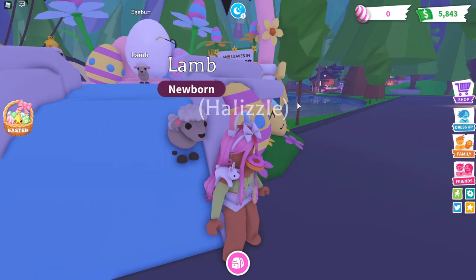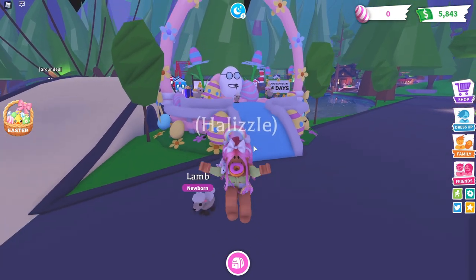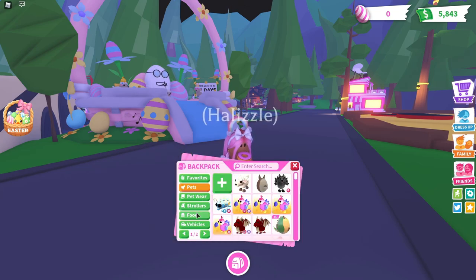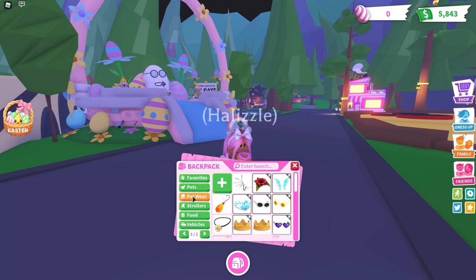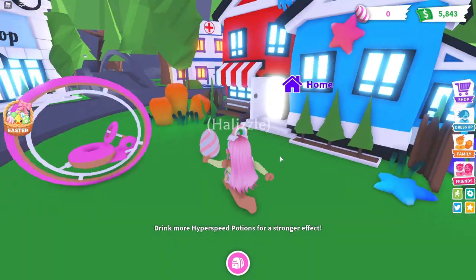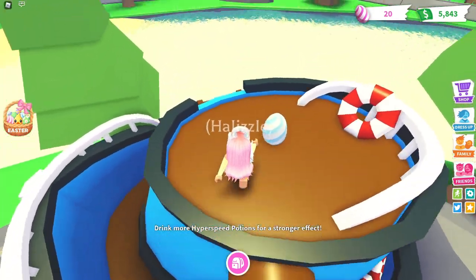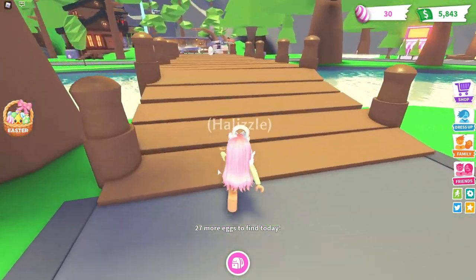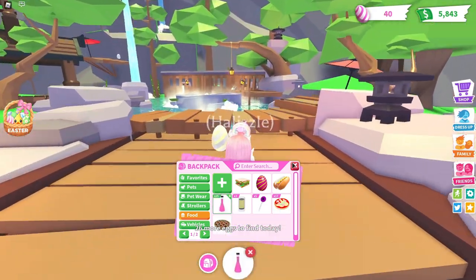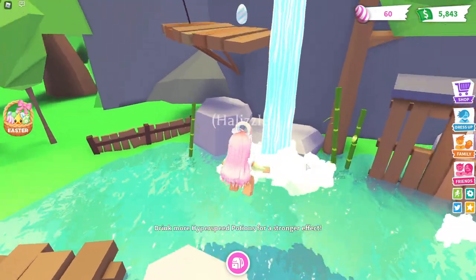We gotta look for Easter eggs so we can bring them back and get all the cute new accessories. I want to make sure I get all of them since I just started playing Adopt Me again. Let me put Mr. Lamb away so we're not dragging him with us. I'm really happy I drank my hyperspeed potion for this — it'll make collecting eggs a lot faster. Big shoutout to Cora for this one!